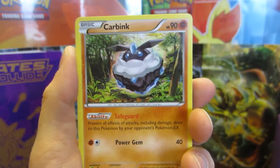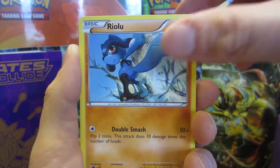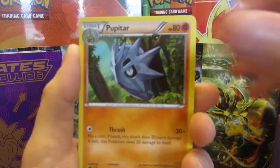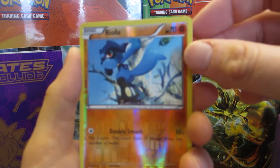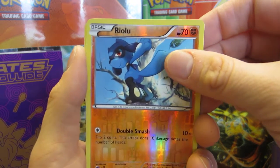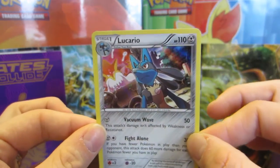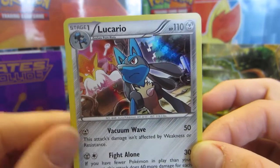So we have a Larvitar, a Carbink, a Jigglypuff, a Riolu, a Snubble, an Energy Reset, a Pupitar, a Wormadam, a Riolu again — so that's not good luck. But we do have a Hollow Lucario. Maybe it was just telling me that I need to use that in a deck. Yeah, that's totally it.